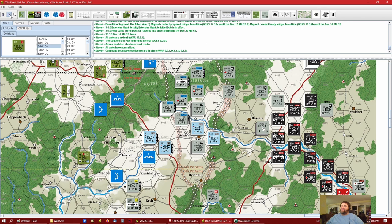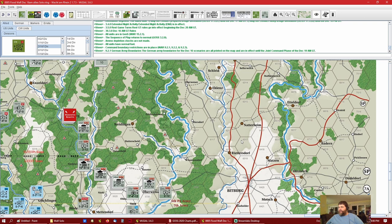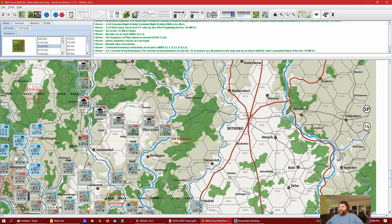Section 9.2.1 — German Army boundaries: the boundaries for the December 16th scenario are all printed on the map and are in effect until the joint command phase of December 19th AM game turn. That's the 6th and 5th Panzer Army boundary right here. For the Americans, it just happens that the 5th and 8th Corps boundary is right here, and if you go further south you'll run into another 5th and 7th Army boundary.